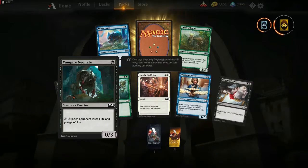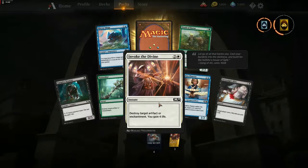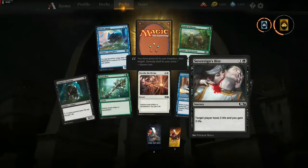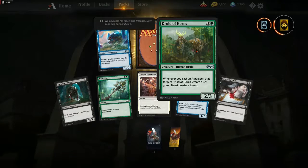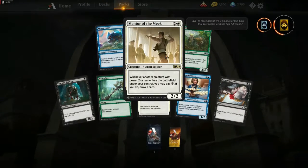Opening the first core set pack: Vampire Neonate — each opponent loses one life when you gain one life. Naturalize — destroy target artifact or enchantment. Invoke the Divine — destroy target artifact or enchantment, you gain four life. Aviation Pioneer — when it enters the battlefield, create a 1/1 colorless artifact creature token with flying. Sovereign's Bite — target player loses three life, you gain three life. Those are the commons. Uncommon: Mirror Image — may enter the battlefield as a copy of any creature you control. Druid of Horns — whenever you cast an aura spell targeting it, create a 3/3 green beast token. Rare: Mentor of the Meek — whenever another creature with power 2 or less enters the battlefield under your control, you may pay one colorless to draw a card. That's obviously something for a white weenie deck.